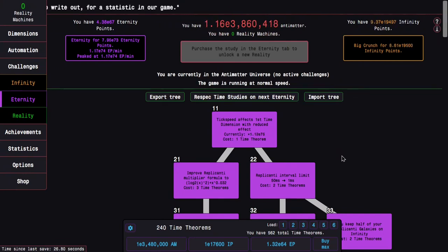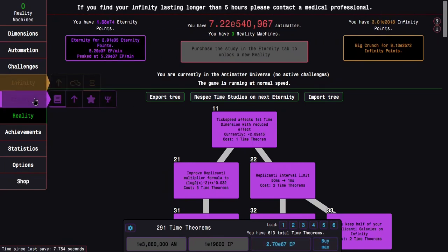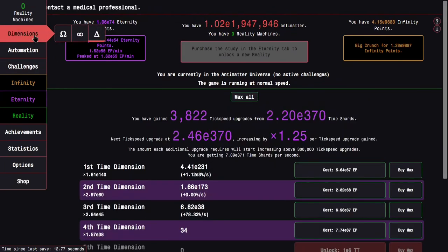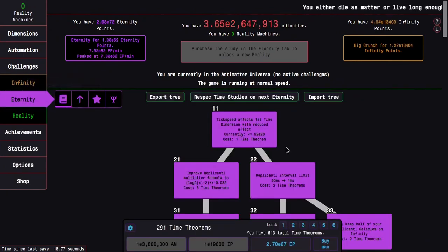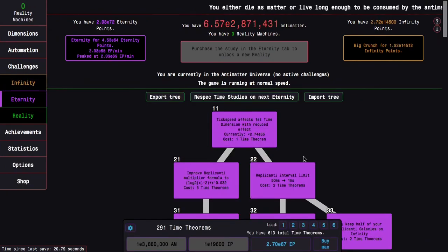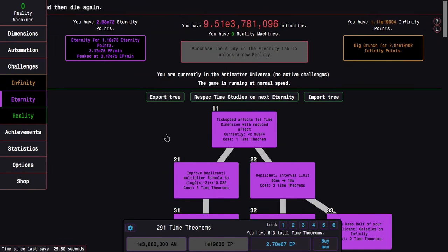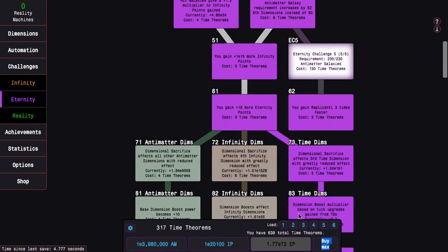Hi, Super Spruce here, back with another Antimatter Dimensions reality update video, episode 17. You can see I can gain a lot of time theorems — that's 50 time theorems right there — and E74 eternity points. It's almost enough for four eternity point multipliers, not quite enough, but it looks like I'm still going to be able to get quite far. Should be able to get up to at least E75, not quite E80 eternity points, but it's going to get me something. And now I have even more time theorems.